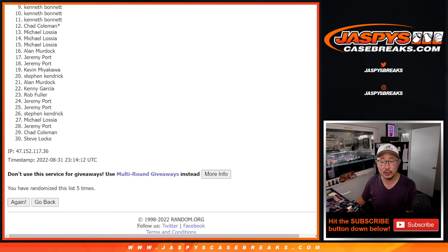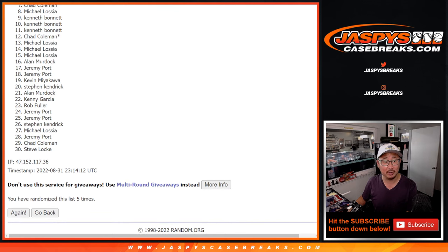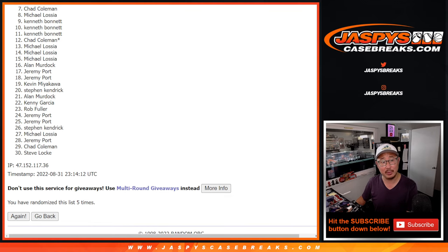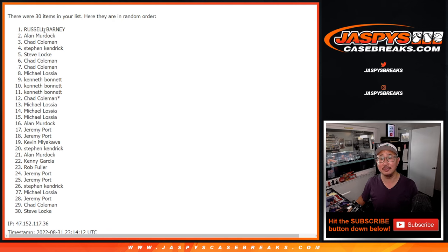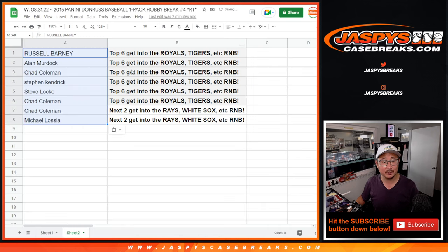The first eight and seven will be in the raised number block. Michael, you're in — congrats. Chad Coleman, you're in. And the top six will be in the Royals number block: Chad, Steve Locke, Stephen Kay, Chad, Allen, and Russell. Congrats to the top eight. Once again: Russell, Allen, Chad, Stephen Kay, Steve Locke, Chad — you're in that Royals number block, Royals, Tigers, et cetera.